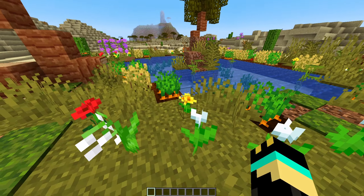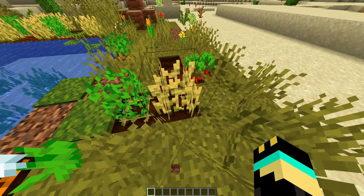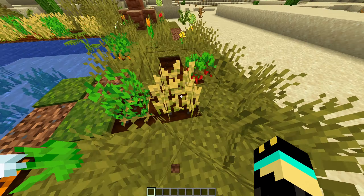This is the Barren Isles mod and it adds in a new structure - a new little... I don't know if you would necessarily call this a biome, but it's a nice little thing that you can find within deserts in Minecraft. It is an oasis and as you can see, we got a bunch of flowers growing, some moss growing, some crops growing as well. And we have a new type of tree.